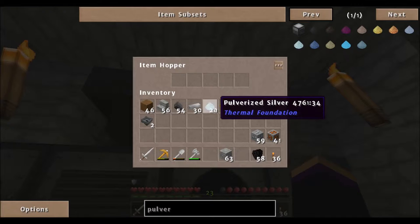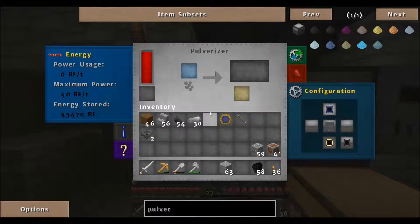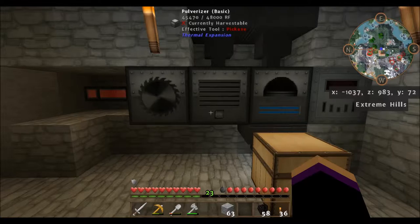All the pulverized stuff goes in - let me put the stuff that's already pulverized in there. We want to set this to an output here - red is output, blue is input. The top we want blue. There we go, and it's going into the chest. We want to set this up so that not everything goes into the furnace, because sometimes I do sand - you can put cobblestone in and get sand, but sometimes you need sand but you don't want it smelted into glass.